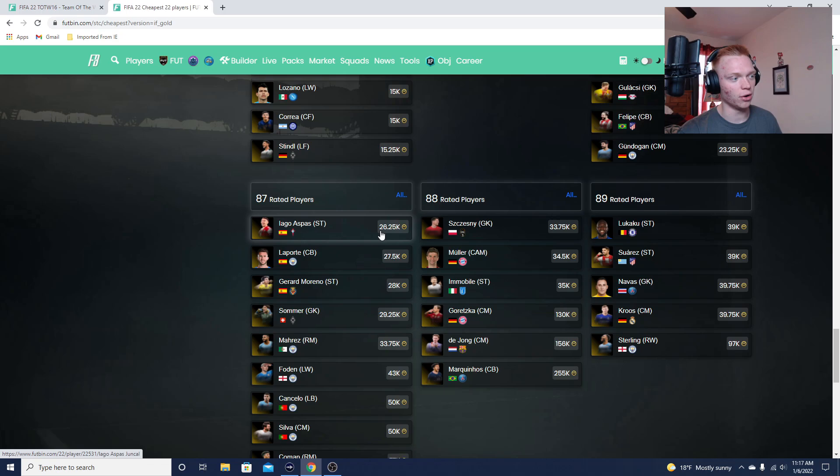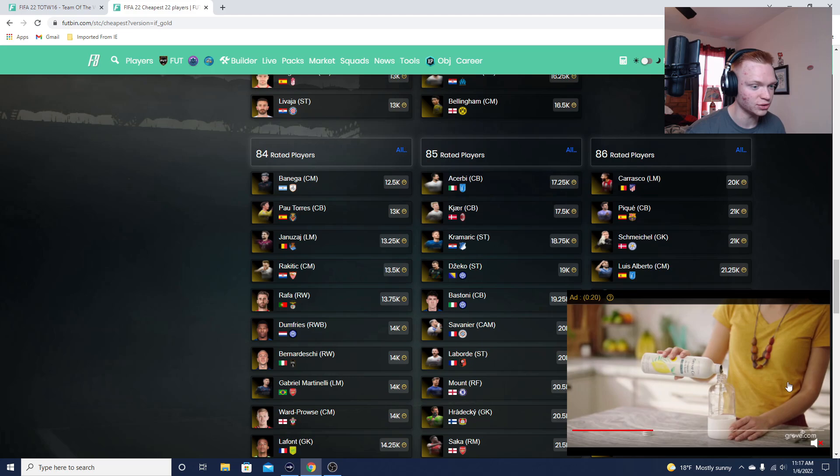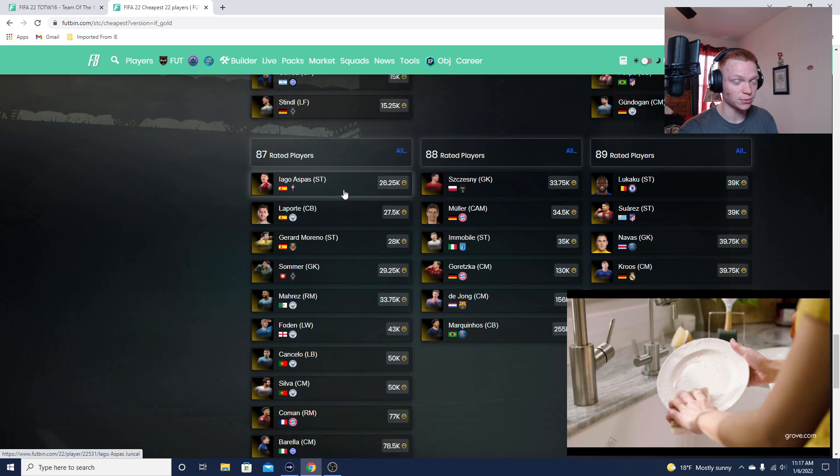Aspas is the cheapest 87-rated Team of the Week. I'm recording this on Thursday, and the buy time for these is going to be Saturday. The prices are going to go even lower on these cards because when we get Headliners Team 2 we're going to get lightning rounds on Friday and Saturday, which is basically just a ton of packs put in the store from EA.